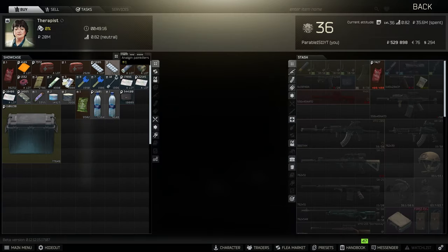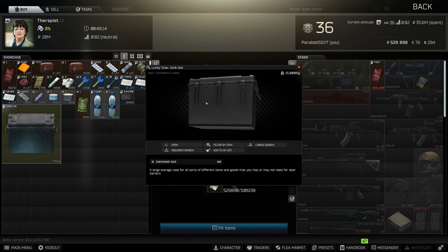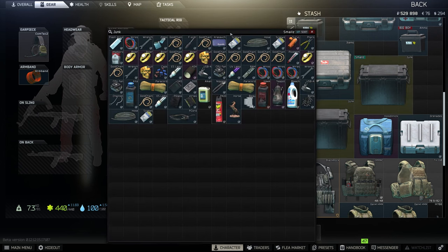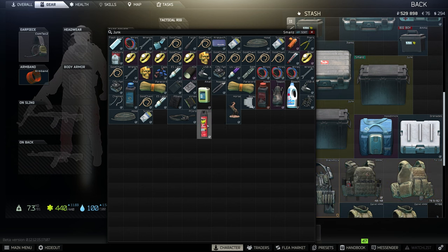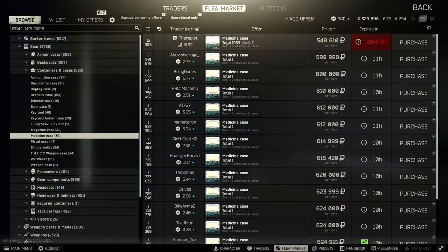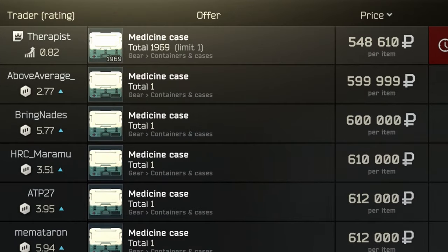When you get 1.1 million, go straight to Therapist and buy a scav junk box, which you can fill with most trade items and sellables. Once you get that, inventory management gets a lot better, and if you continue to do tasks and progress you will unlock multiple types of containers that hold specific items. And once you hit that magic level 15, you unlock the flea market where you can buy containers. But they're not cheap, so it's best to grind and unlock them.